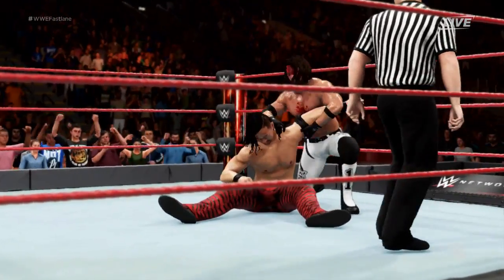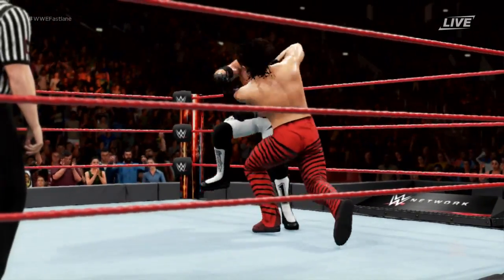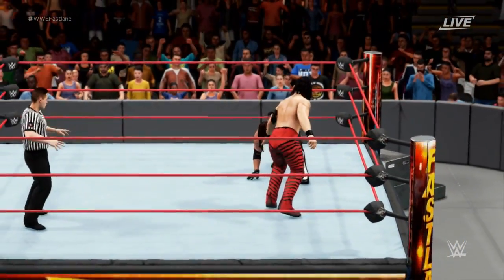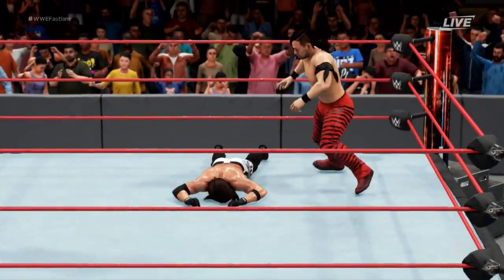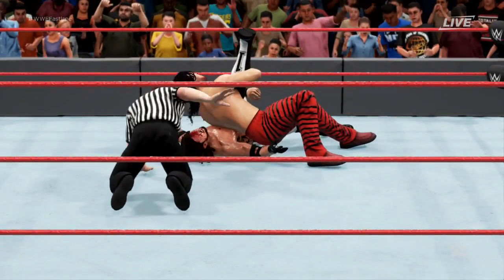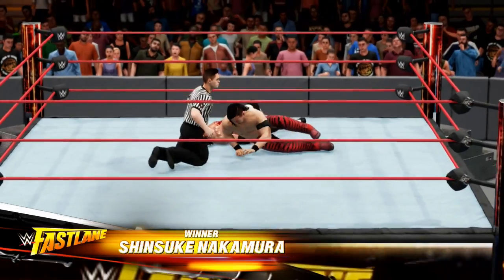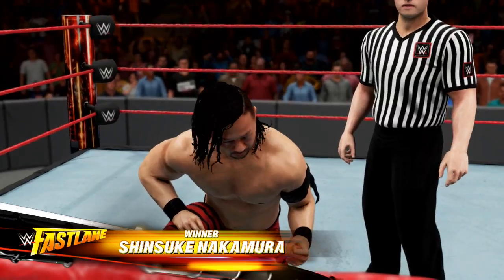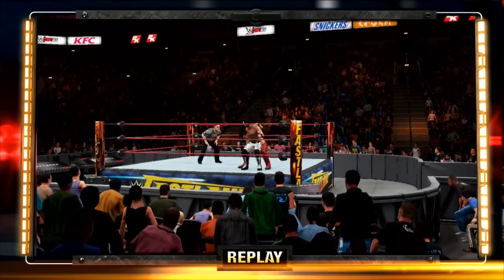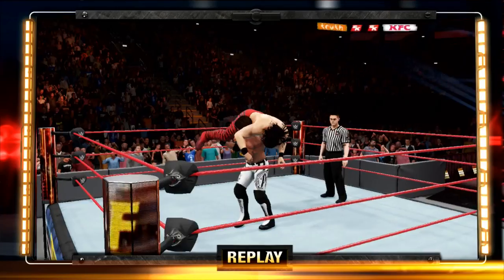I haven't done a match with this much commentary since the days of FCW on my channel. Good God, I don't have the endurance for this. Out of nowhere — Kinshasa! And that's it. That's it. If AJ kicks out — I swear to God — oh my God, what a match! Completely maxed out Shinsuke Nakamura defeats AJ Styles at level 78 with all three abilities active.